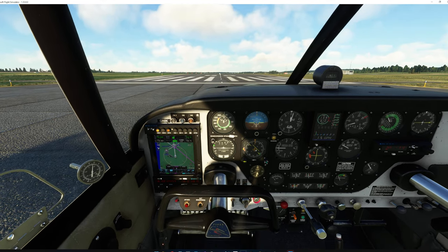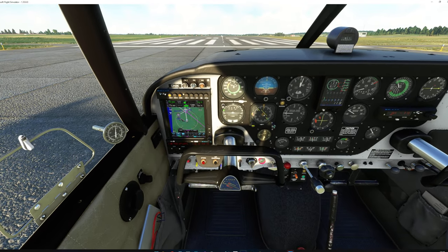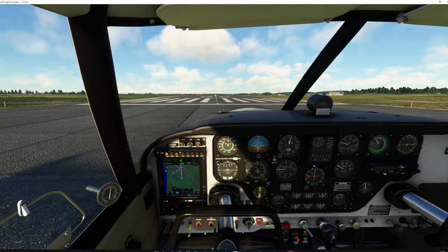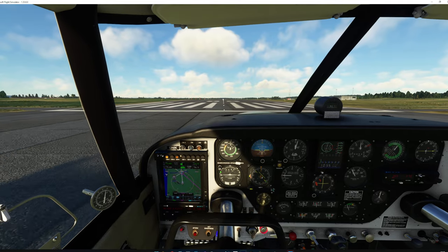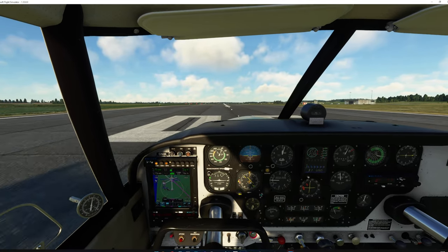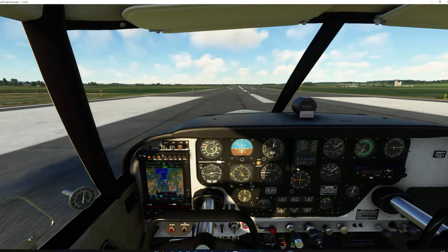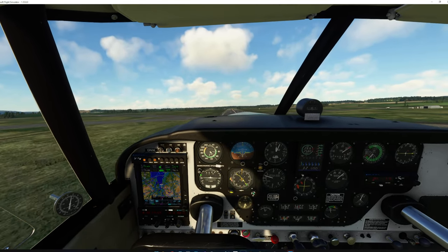We'll put one stage of flaps in. On this plane to take the brakes off, you put your feet on the toe brakes under the yoke, then take the handbrake off, and holding it on the brakes we bring the pressure up — because you steer airplanes on the ground with your feet. Then slowly build the revs up, keeping an eye on temperatures and pressures on the gauges in case anything starts to go wrong, trying to keep the centre line, bringing in full throttle — everything looks good.